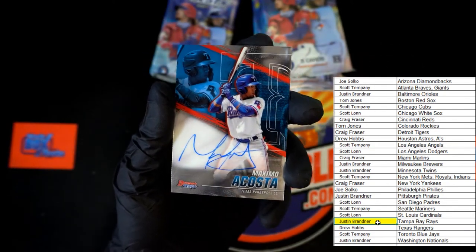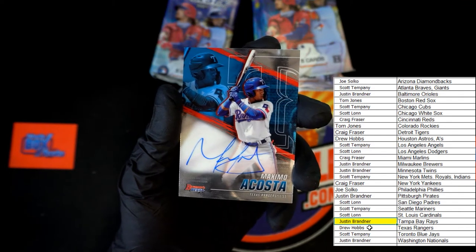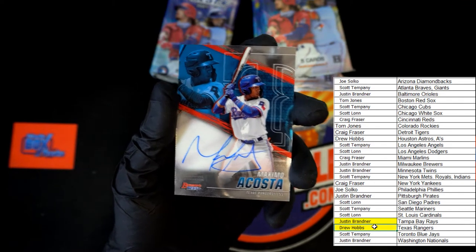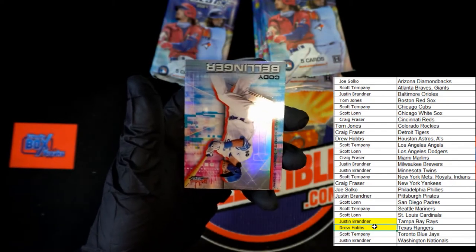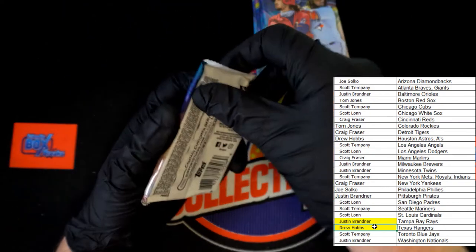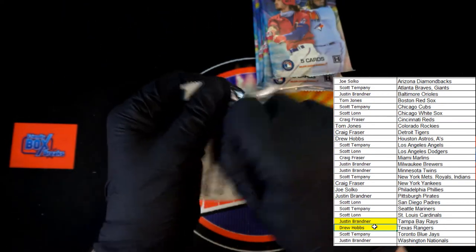For the Rangers - Maximo Acosta - that will be going to Drew H. Congratulations Drew H. And Bellinger on the last card in that pack - atomic, that's what it was, my bad. Too many of them, I can't remember them all.